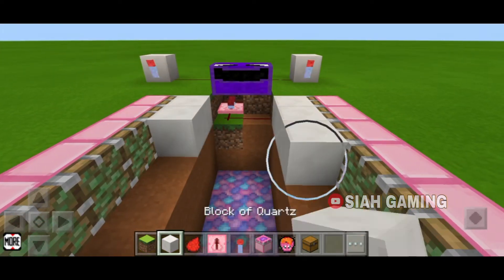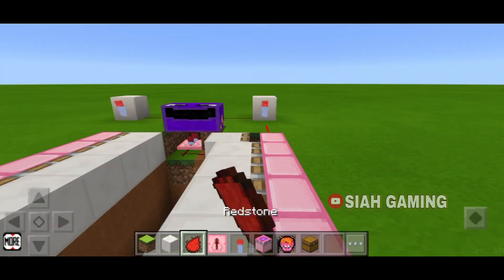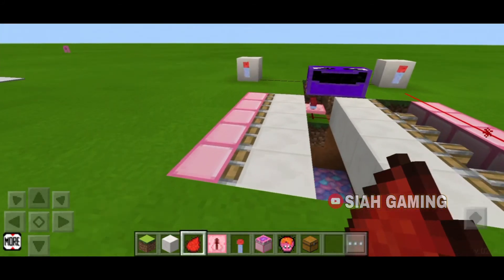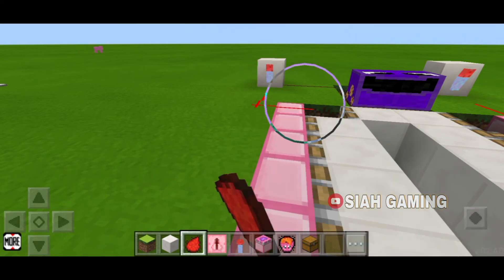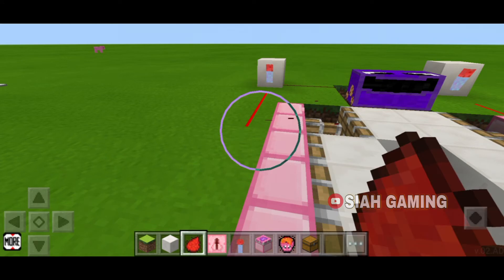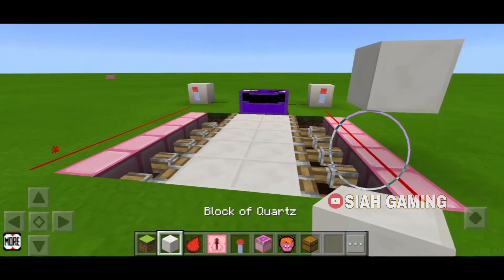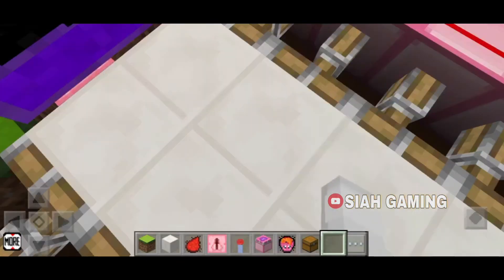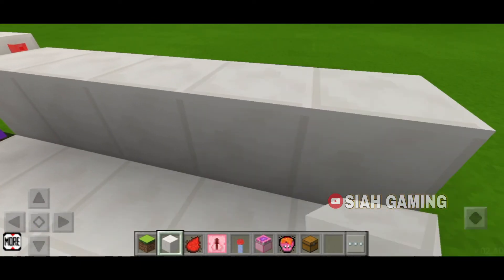Take your blocks and connect it to the key like this one. Inside the hole, put some walls.